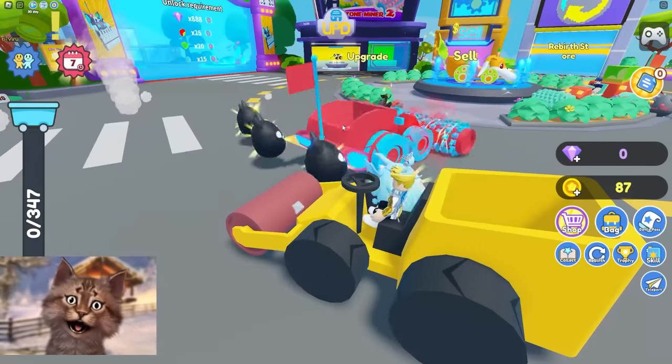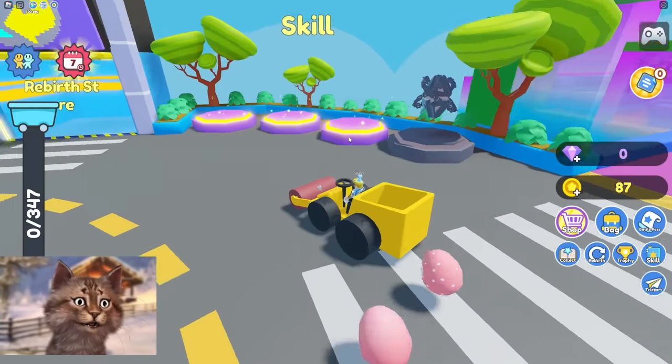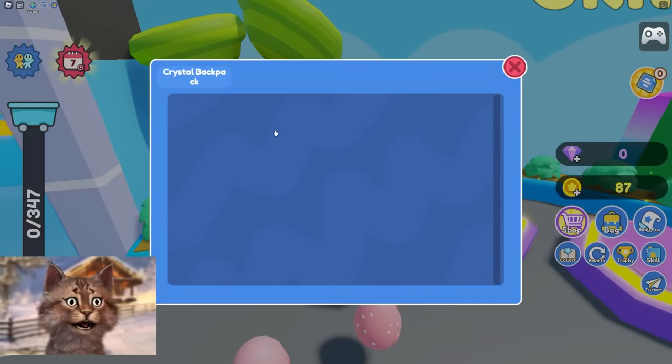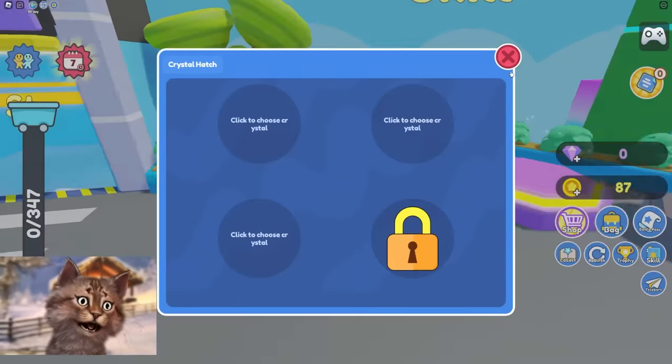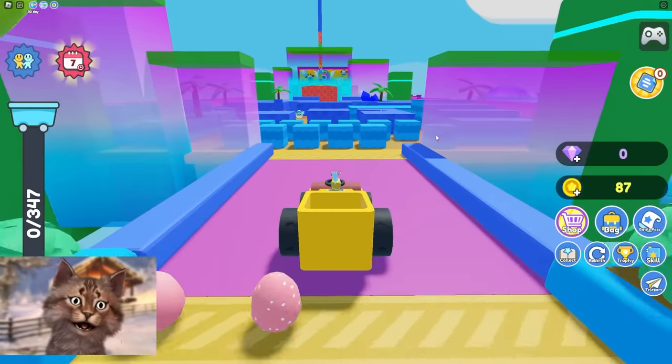Dude, look at this guy — look at all the spikes that guy has. He's overpowered, way more powerful than me. Oh, here are his skills. How do I get skills? I want to get a skill — like that girl, she was doing skills.